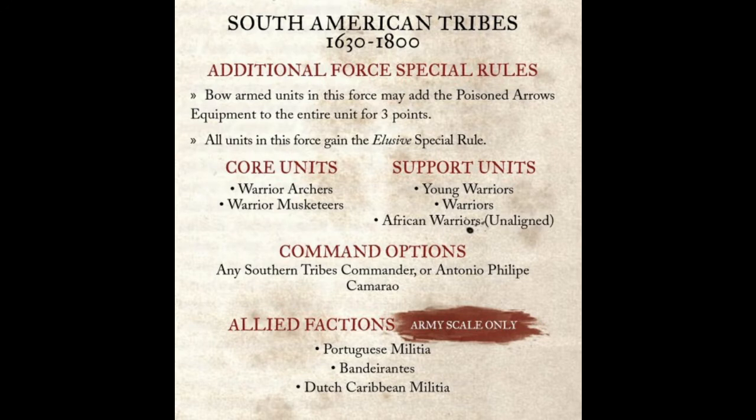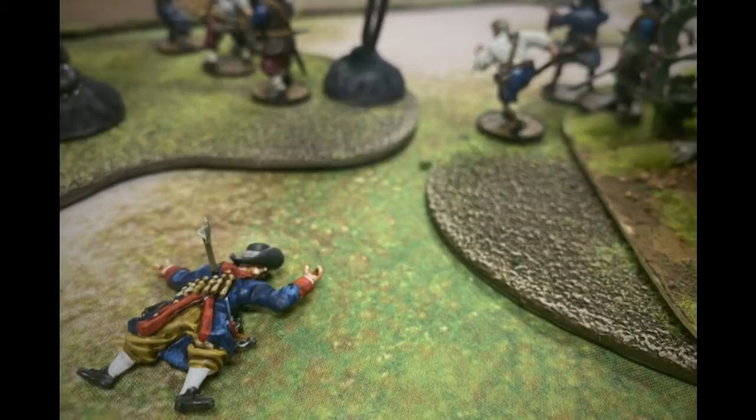Their bow arm units also get to add Poison Arrows for three points a unit. Poison Arrows are good in this game — it's what makes the South American Tribes one of my favorite factions. After you shoot someone with Poison Arrows, if they take any resolve tests, they have to re-roll one successful resolve check, so they're more likely to fail. They can put down quite a bit of fatigue. If you can put down fatigue, you can control the game by depriving your enemy of actions.